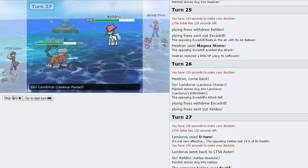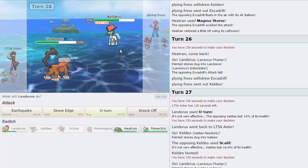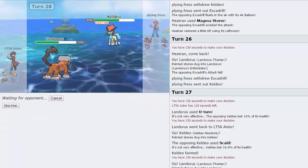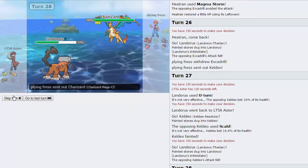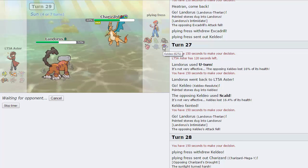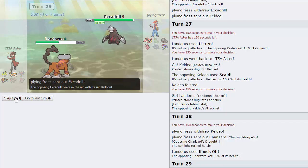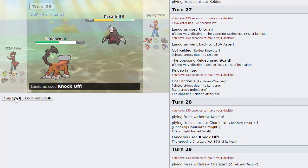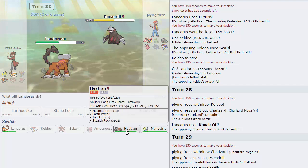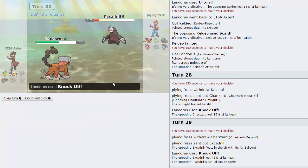We're going to go back into Lando at this point and fire off — actually, you know what I want to do? I want to get rid of this thing's Specs. I'm going to go for a Knock Off, because if he does switch into Driller, he might be predicting me to just put him in range of EQ and then go into Excadrill. He actually chooses to go Charizard — that's fine too, because now we get off a Knock Off. I'm just going for another Knock Off because I want to make sure that he doesn't double into Keldeo. He does go into Drill — that's awesome. We're going to go for another Knock Off right here, get rid of its Balloon.